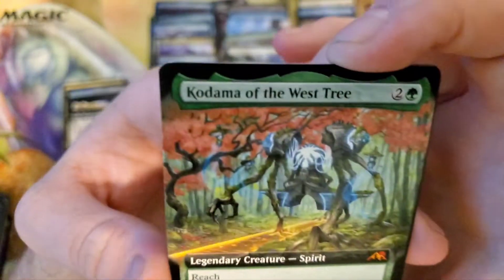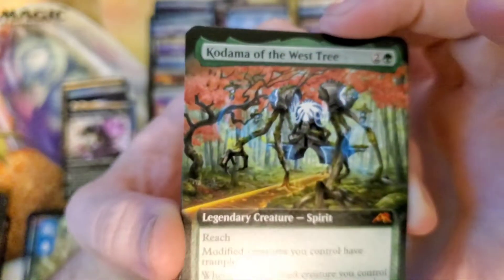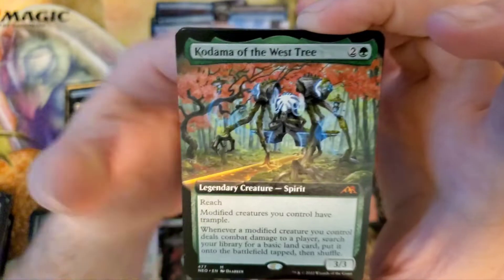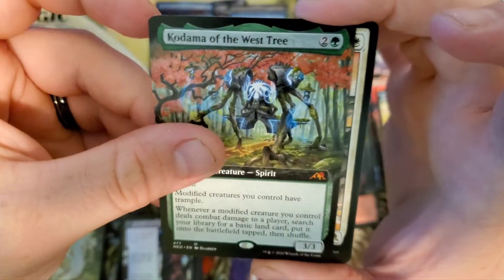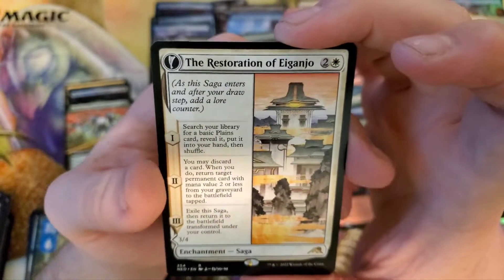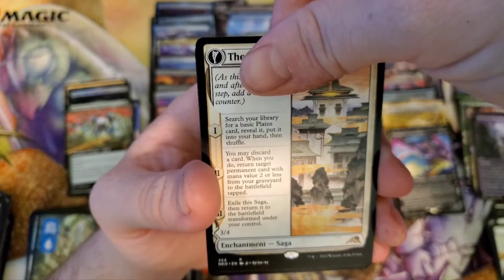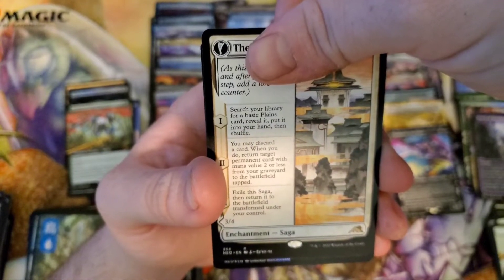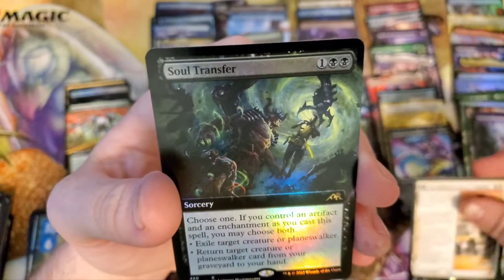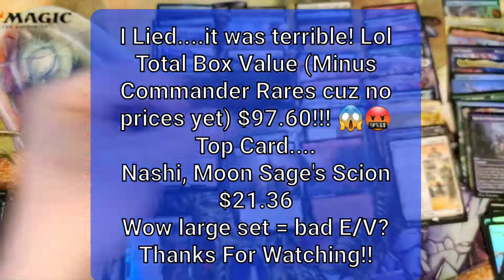Kodama of the West Tree — Extended Art, or is that considered borderless? Slamming it into the camera, sorry guys. That's good to see. And then we got a Restoration of a Ganjo. I think that rounded us out to six Mythics. Unless we get something crazy right here — nope, just a rare. Soul Transfer. And that's the box. Not bad. Soul Transfer looking good.